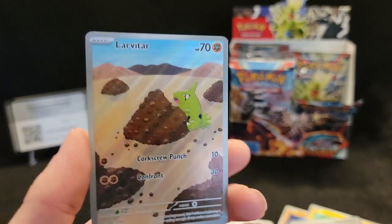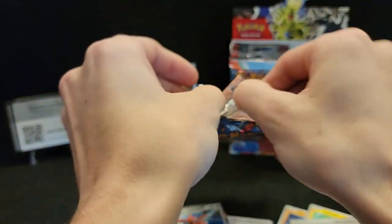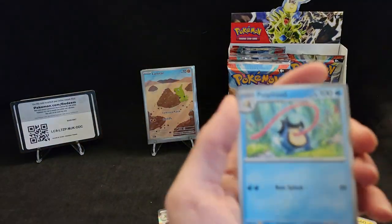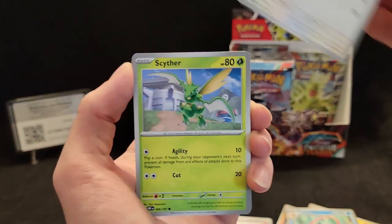Corkscrew Punch — that's an interesting move. That's a lot of hits on the right side of the box, that's all I'm saying. Hopefully the other side has them a little more spread out. Palpitoad, Zigzagoon, Scyther, Mewtwo, Feraligatr.